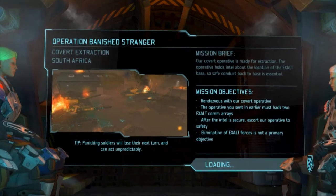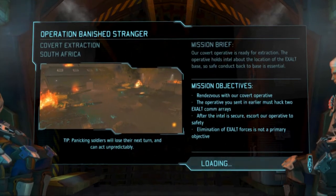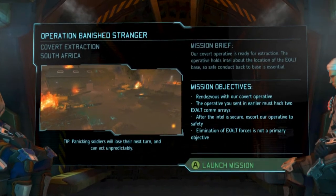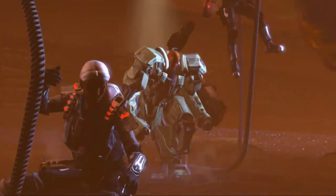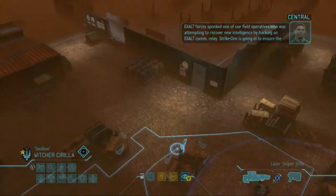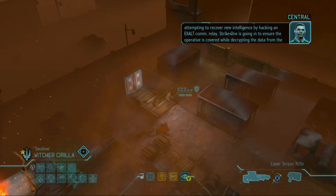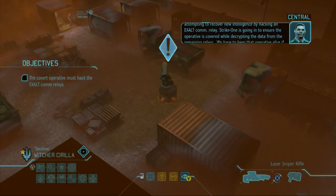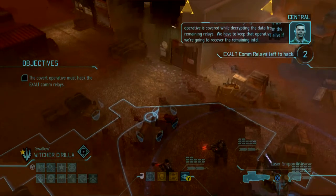So this is the one where we gotta hack the two Exalt comm relays and then escort our operative to safety, then eliminate any Exalt forces. Exalt forces spooked one of our field operatives who was attempting to recover new intelligence by hacking an Exalt comm relay. Strike one is going in to ensure the operative is covered while decrypting the data from the remaining relays — we have to keep that operative alive.